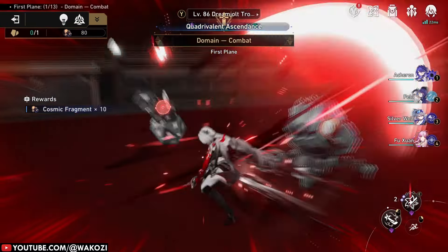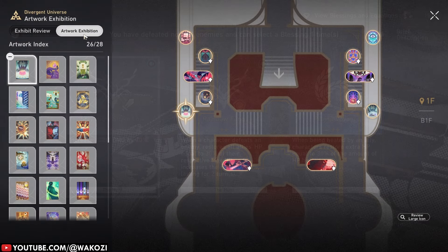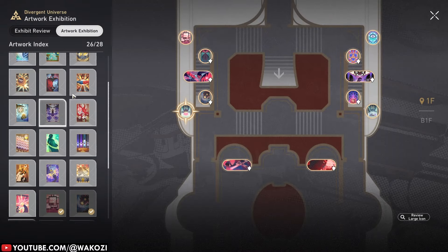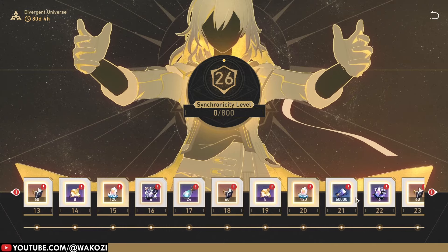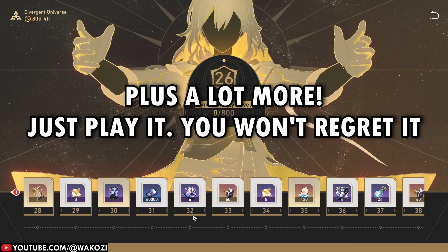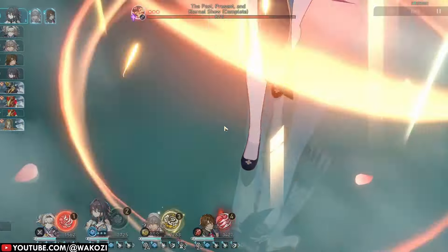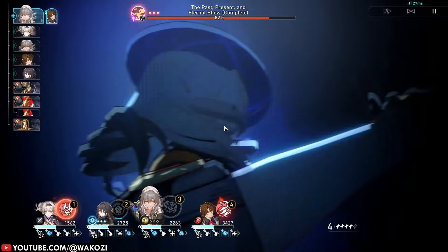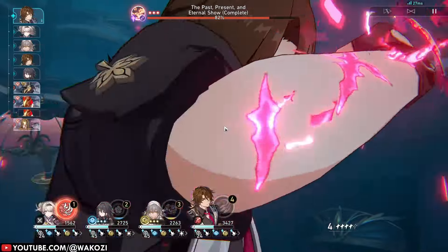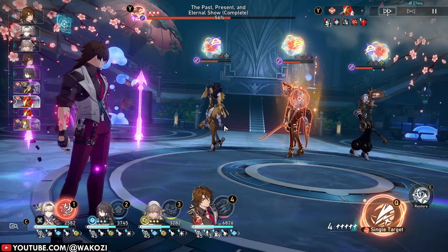That is basically all you need to know about the Divergent Universe. There is a lot more to it — like the Probability Museum, new and changed blessings and Curios, and even what you could call a free battle pass. All of this is accessible to everyone, and it is not as difficult as Golden Gears. Just take your time, get used to it, and as a small teaser, they even showcase the next expansion to the Divergent Universe which will happen in 80 days. Overall, a very good update to the simulated universe — it takes our existing principles and simply builds upon them.